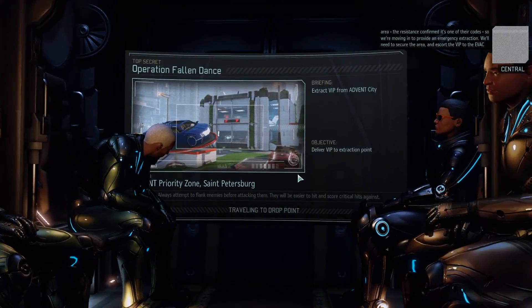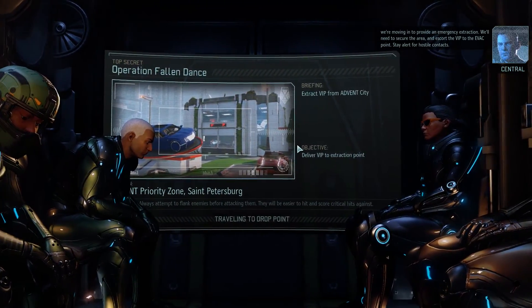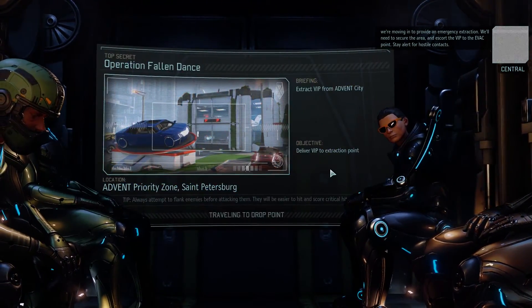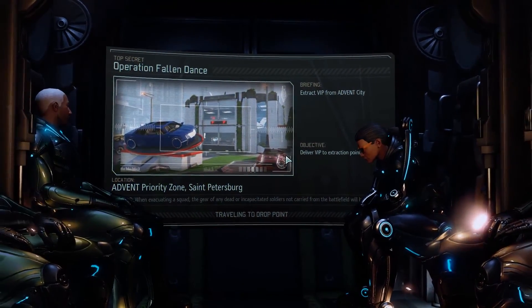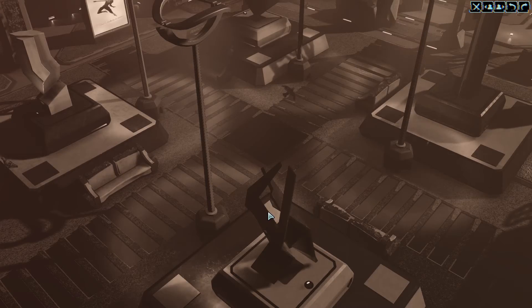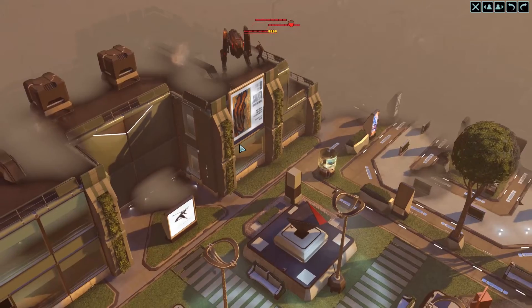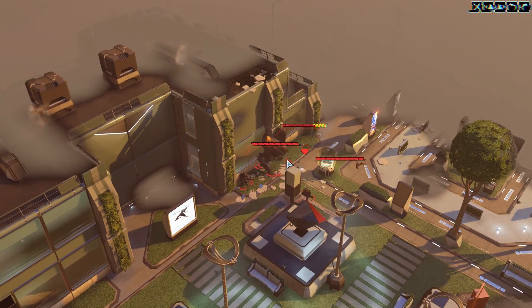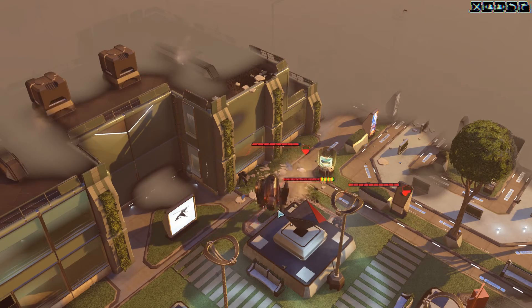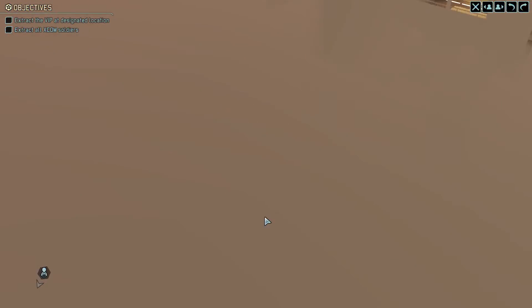Emergency extraction — we'll need to secure the area and escort the VIP to the evac point. Stay alert for hostile contact. Gotta move quickly but we should be okay. We start out with a VIP, and then a Sectapod jumped from the top of a building — that is god damn hilarious.